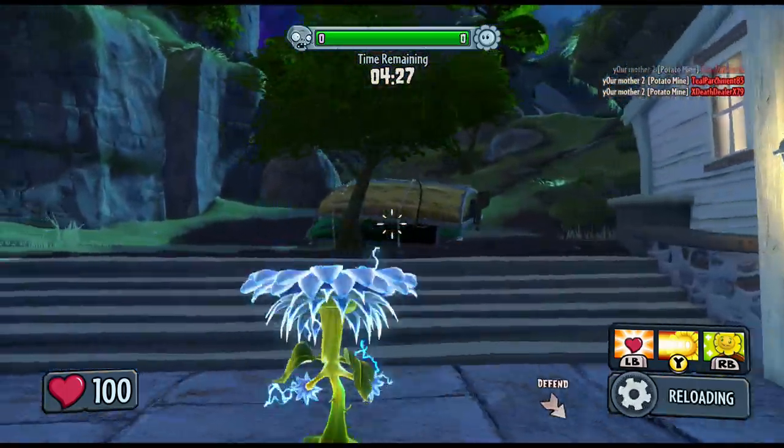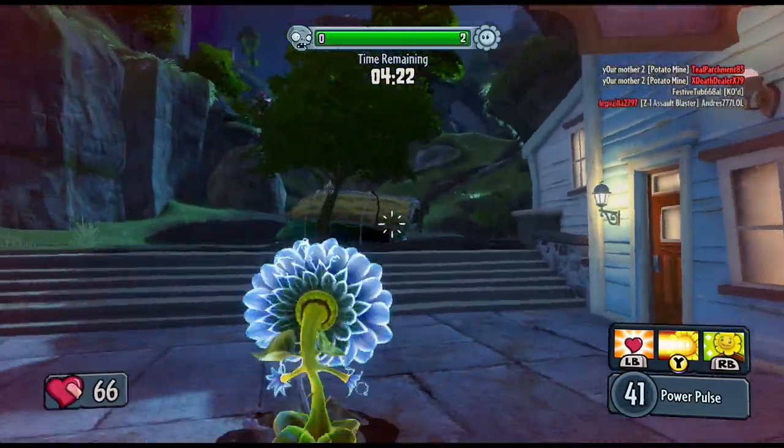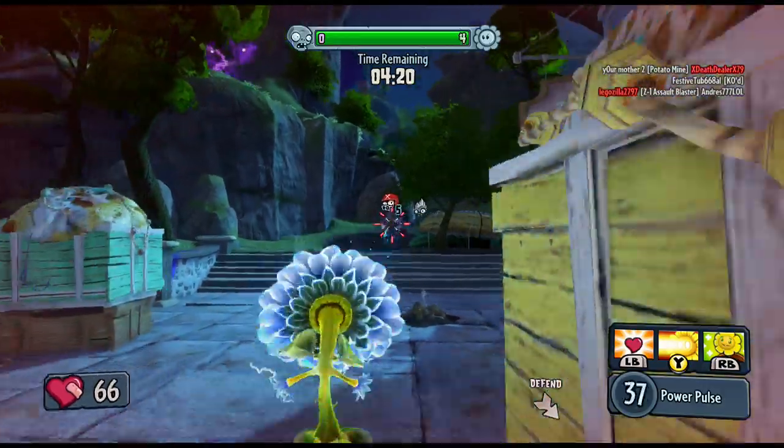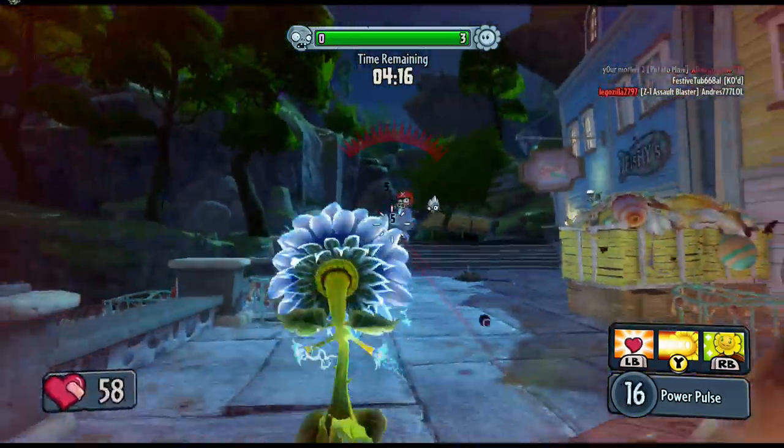The power flower has, I think, 40 shots as its base ammo capacity. When upgraded it does hold 50, so it is the standard sunflower ammo capacity.